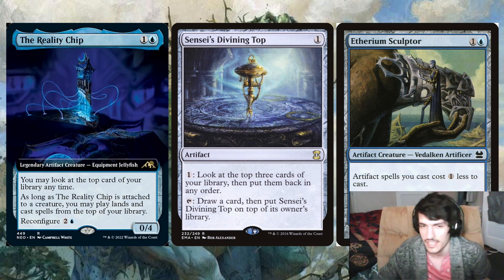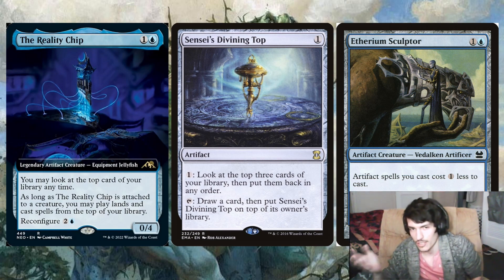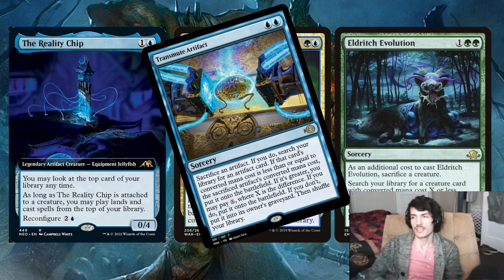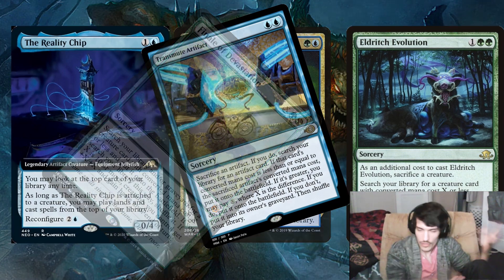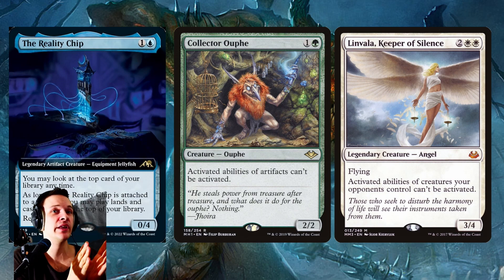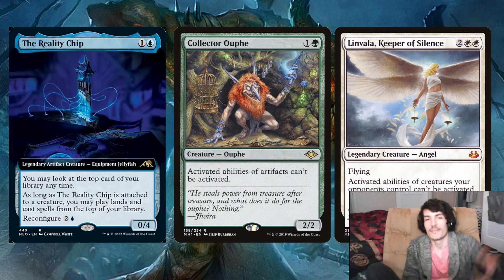Not only is it a freaking artifact and a creature — the two easiest card types to get — but it's on 2 MV. You can get this with Neoform, Eldritch Evolution, Transmute Artifact, Finale of Devastation, and even on a budget you got options like Tribute Mage. But a big problem is that it's quite easy to shut down — you have to equip it to make it functional, so both a Collector Ouphe and even a Linvala, Keeper of Silence, Null Rod, and Cursed Totem will actually shut this one down.